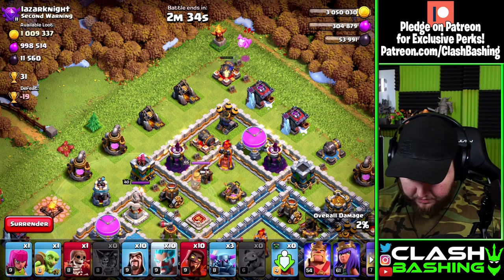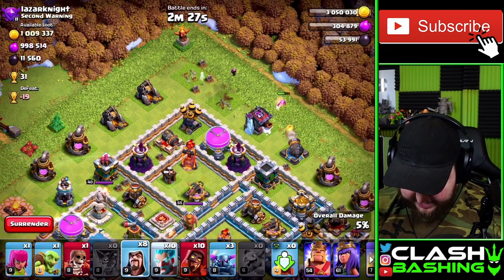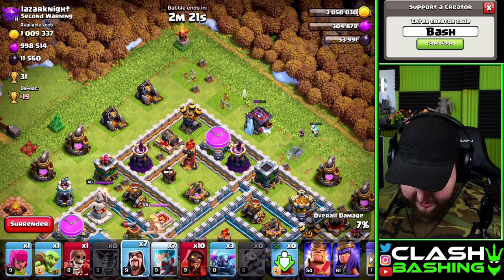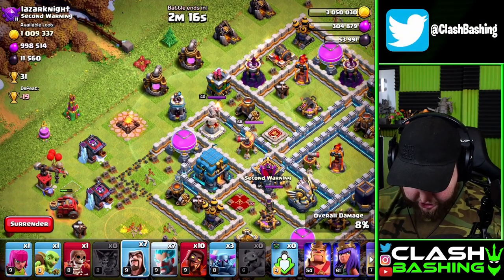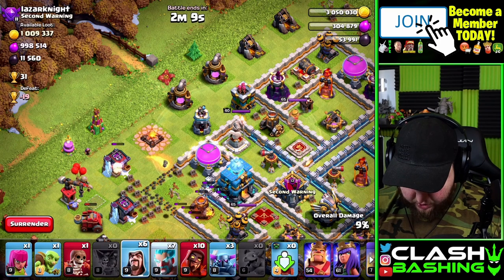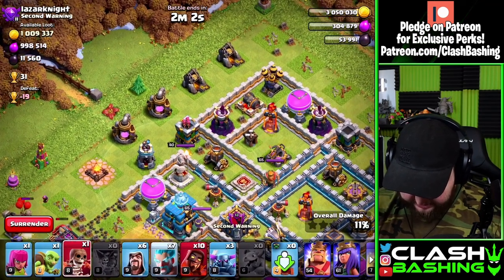We're going with the Baby Dragon and a wizard to set a small funnel. I didn't see that cannon — let's throw a few ice wizards at the cannon. That'll work! We're getting the funnel set. We gotta get that mortar since it can reach our Flame Flinger, then send everything up the middle. The Town Hall gets activated — that's what we're hoping for. Flame Flinger, if you go get that Town Hall I'm going to love you forever.